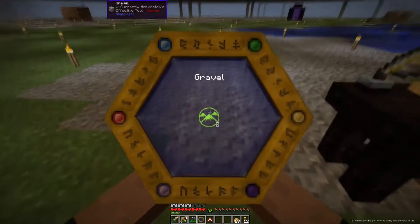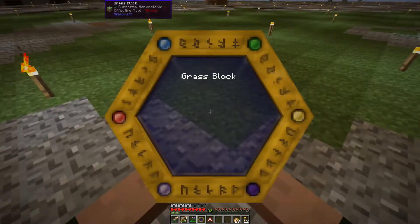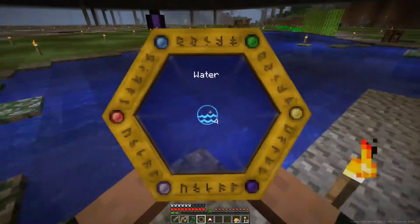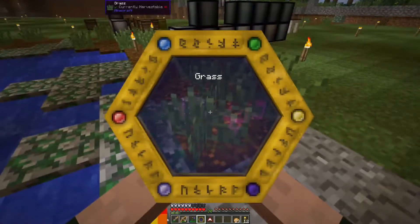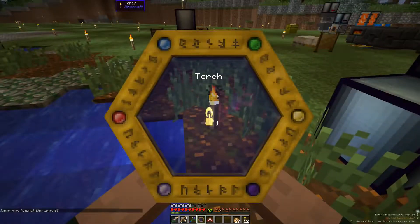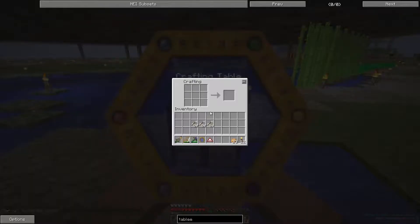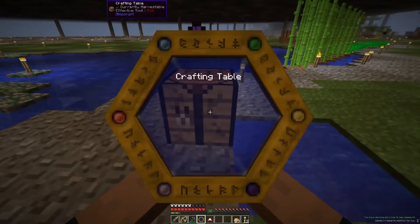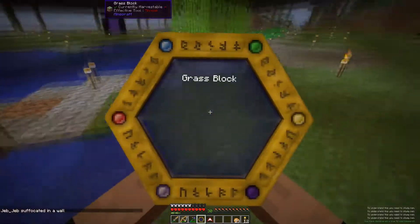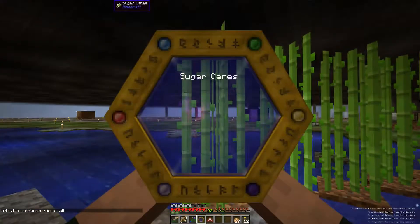I've gone and done a few things. Apparently I've done gravel already. I can't seem to get grass. I did water. Let's see if I get this kind of grass — no. What about torch? Yay, torch! Crafting table? I have to shift it — no. I did dirt. What about sugar canes? No.